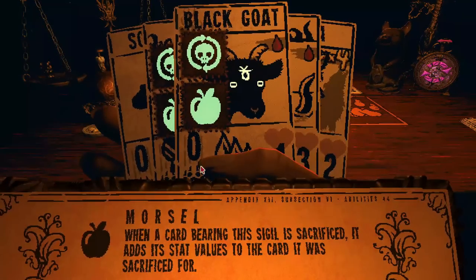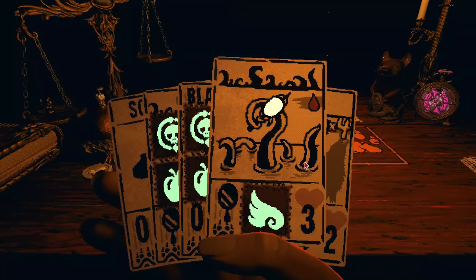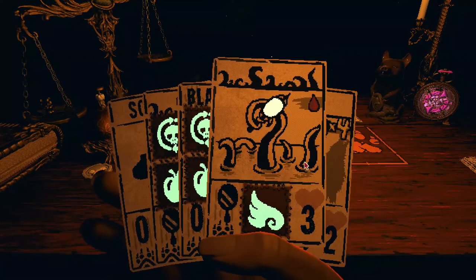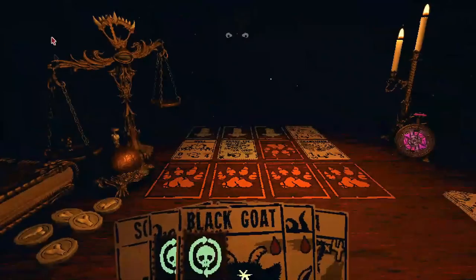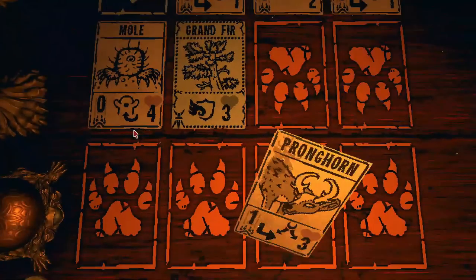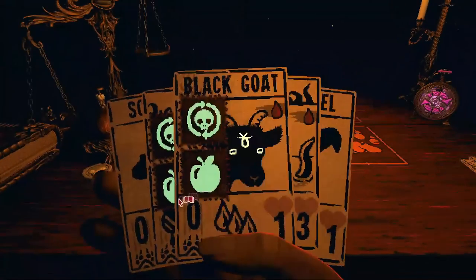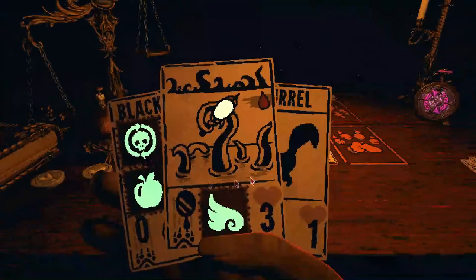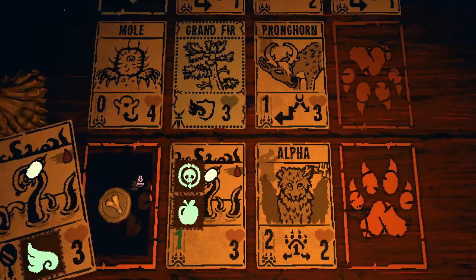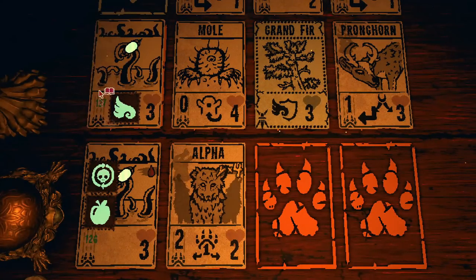So I decided to combine this Morsel infinite combo with another combo we showed off in a previous video — the Mirror Tentacle combo. I need another Squirrel. Alright, perfect. So you're going to want to summon an Alpha here, then summon the Mirror Tentacle we're going to use, then the Mirror Tentacle we're going to give to Leshy. Then we use a Wise Clock, and now the two Mirror Tentacles are facing each other. Alpha is buffing this one, and then they just start infinitely buffing each other. So that's the combo.